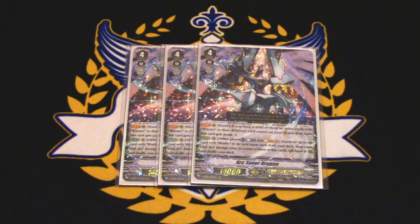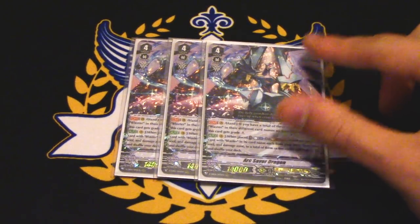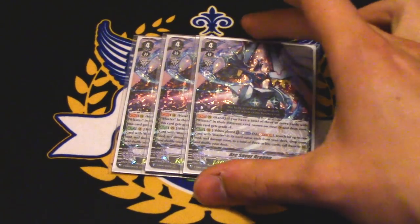Arc Saver's first skill is continuous when it's in your hand: if you have a total of three blasters in your drop or vanguard circle combined, it becomes a grade three so you can ride it right away. The other skill is when placed — counterblast three, soulblast three — you search for up to three blasters from your damage zone, soul, deck, or drop, and call them to rear guard circles. You can't call face-down blasters, so it's not countercharging — face down cards don't have names technically, so you can't target them. So he fills the field, which is nice, but you can't use any of the effects because he's not a blaster. You're just stuck with a bunch of vanillas. You get three cards for counterblast three, soulblast three — it's really not that impressive.